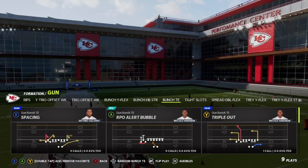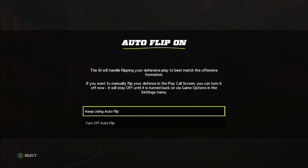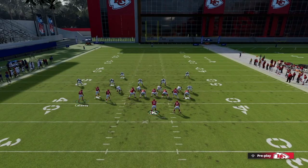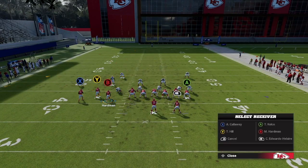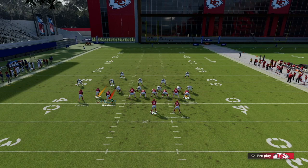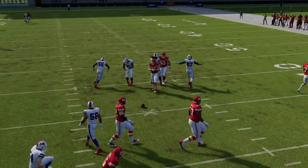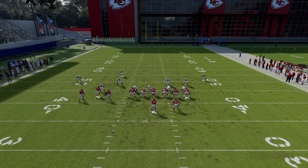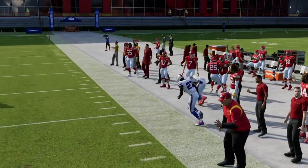The next play is Triple Out. Like I said, I already broke this down on my channel so I won't go too in depth — it's my favorite versus cover two. I like to streak Y and put the running back on a little out route. This creates a nice cover two beater to the left. You're going to have Tyreek Hill on a streak. These little out routes are absolute money versus pretty much every coverage in the game.